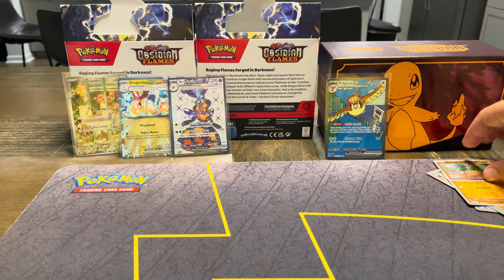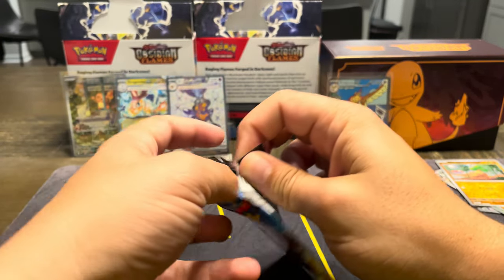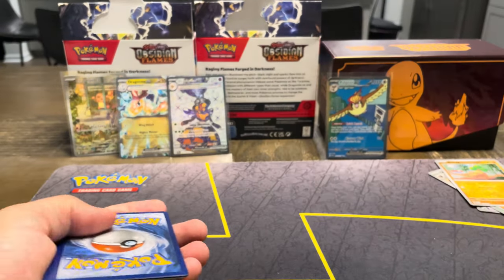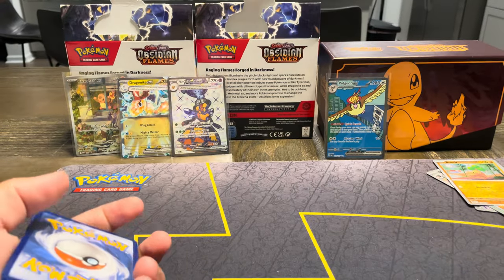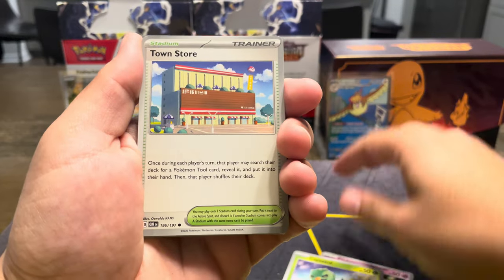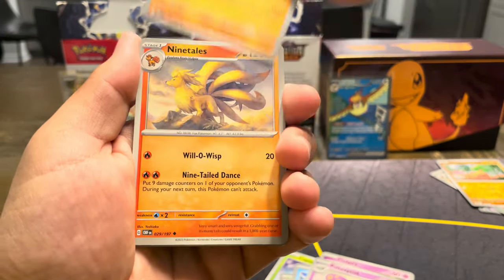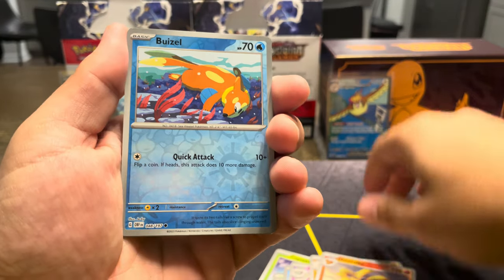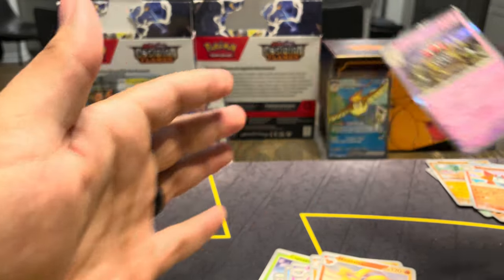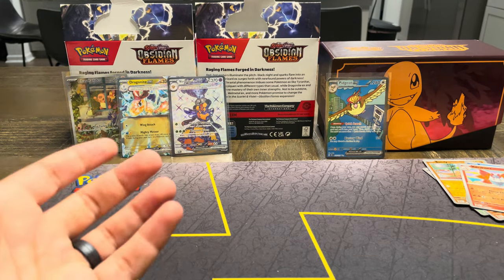That's funny how sometimes you get one pretty good card multiple times. That means there's someone out there probably pulling the Charizard multiple times — and good for you if you are. I would just like to pull... I was looking at the TCGPlayer release hit rates. The one Charizard is the hardest with the Gita Secret Illustration, and we pulled both in that ETB video — that was so cool to see.